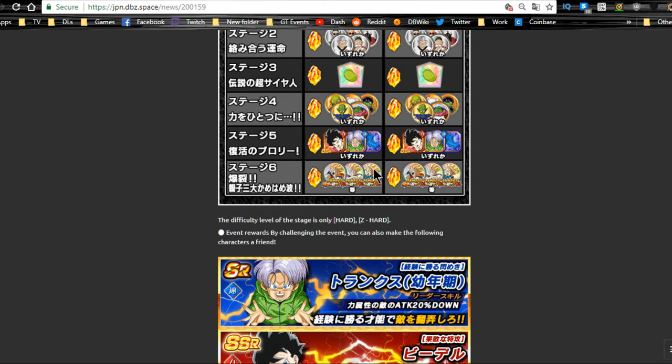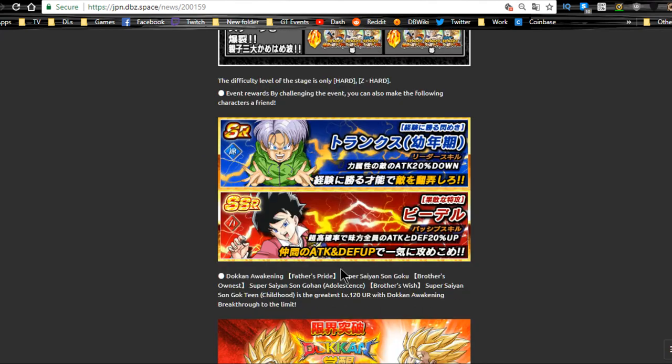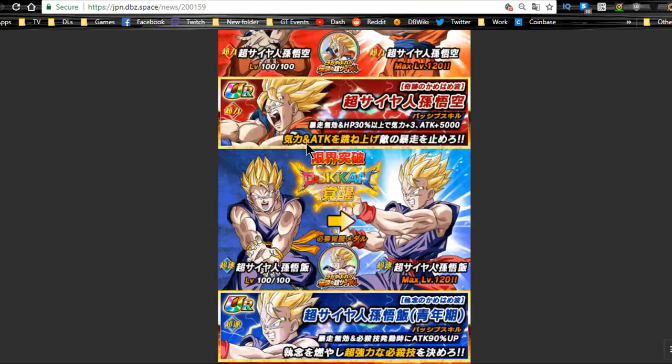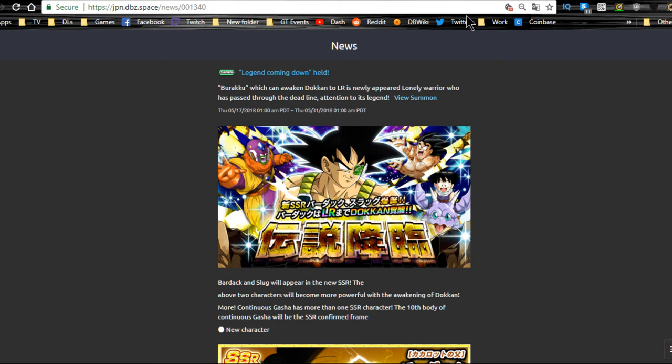Definitely recommend grinding it out — it is a pain because all three medals drop together so you need to get about seven of each. I ended up getting like eight Goku medals before I got enough Goten medals to get him Dokkan awakened. Videl is also a pain to drop, but you should get her and this Trunks — I mean Goten — up to super attack 10 just because you can. That's all there is to it for this event. It runs until tonight, so grind it out while you can — you have about 12-14 hours left.